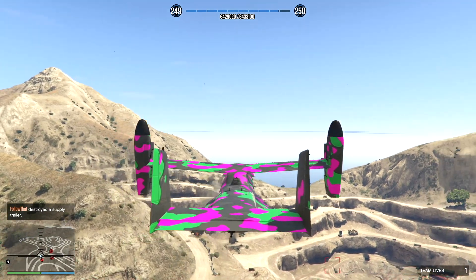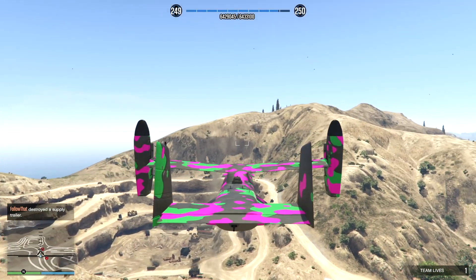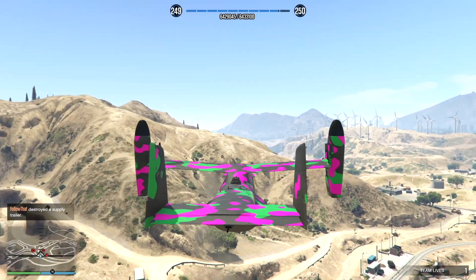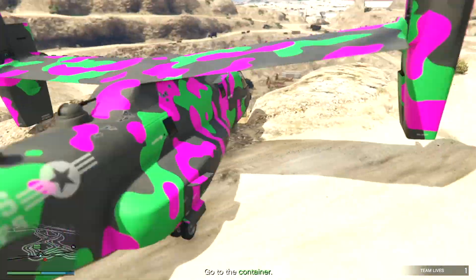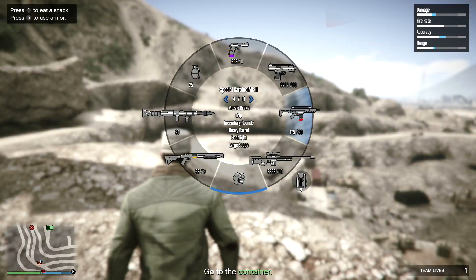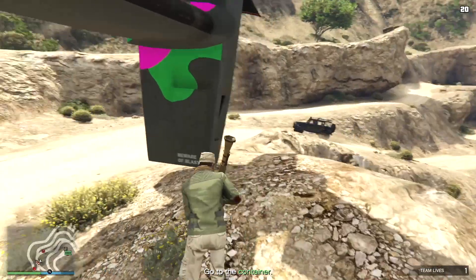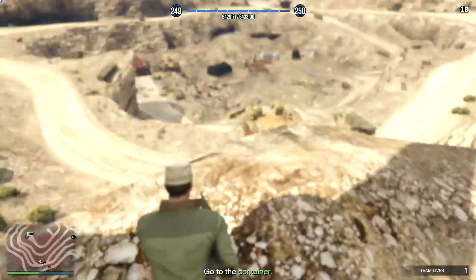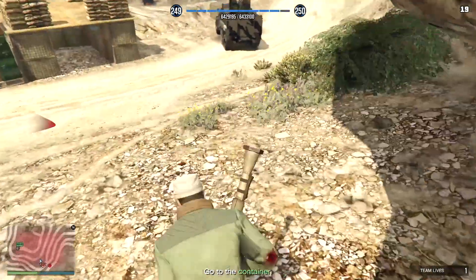There we go, that's all ten done. I skipped a few for the sake of not taking ten minutes out of your day - I try to keep these fairly efficient, just covering things that are useful to know. Once we've taken out our ten, you'll get a few stray Merriweather depending on how many you've taken out, and some new ones will come along, but there aren't many and they're quite easy to deal with.